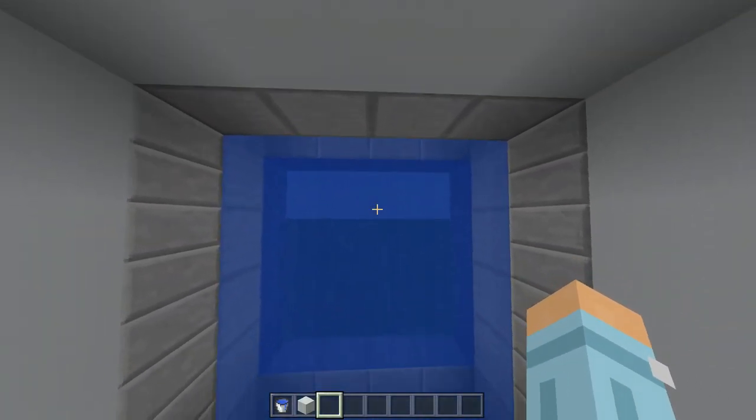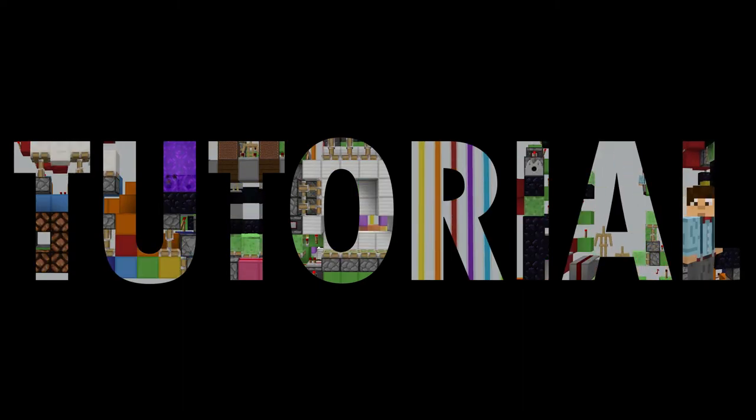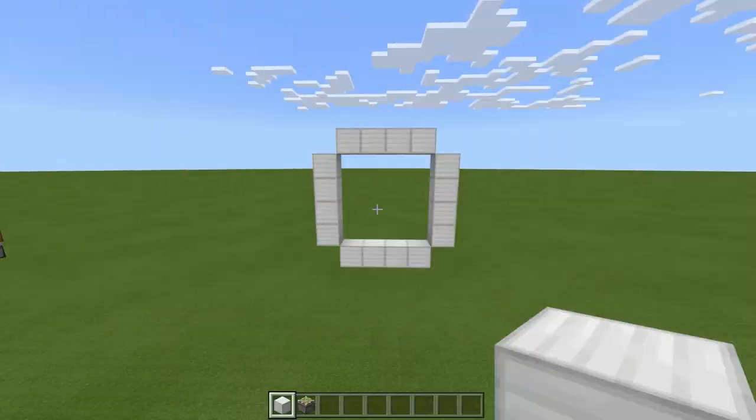Okay, so let's get on with this tutorial. For this amazing build you're going to need: 32 sticky pistons, 1 lever, 12 observers, 4 droppers, 4 hoppers, 17 redstone repeaters, 42 redstone dust, 4 redstone blocks, 2 buckets of water or alternatively 2 buckets of lava, 4 comparators, 2 trapdoors, 4 rubbish blocks for your hopper-dropper circuit, 58 blocks for redstone to go on, 4 slabs, 4 glass blocks, and however many blocks you need for decoration.